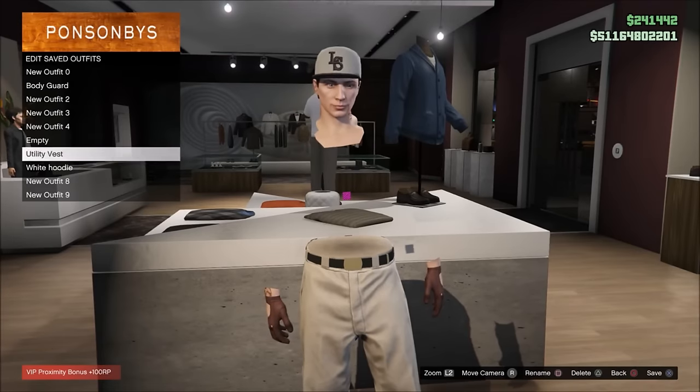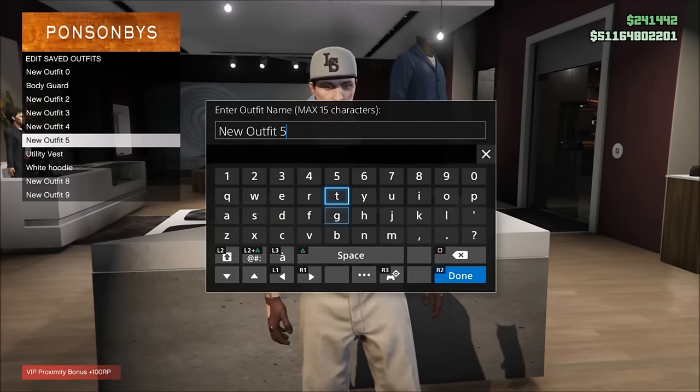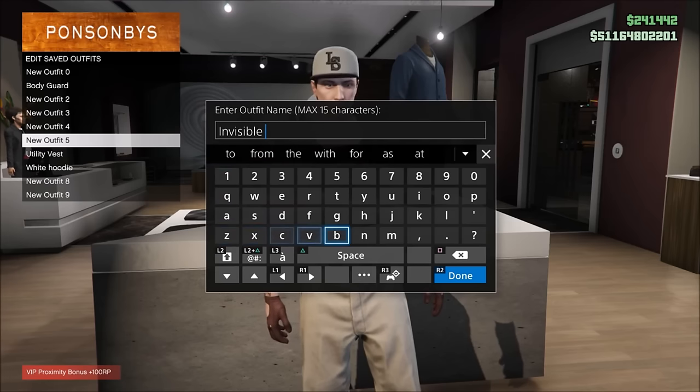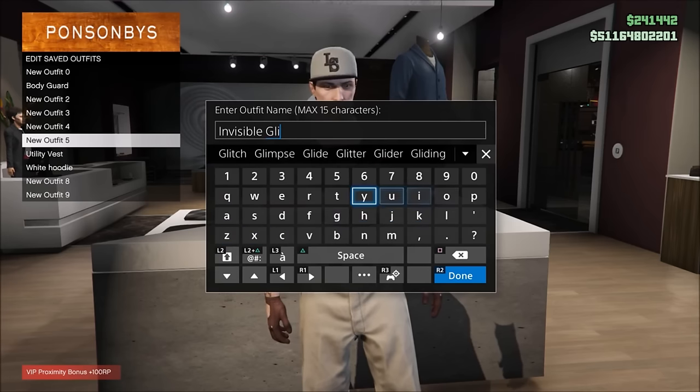The glitch isn't complete yet. To also get the invisible torso, come back to the top section, click on utility vest, and click on 'no top.' If done correctly, you'll now have invisible arms as well as an invisible torso after patch 1.31 on next-generation consoles. Save this as an outfit to keep it forever. That was number 3.